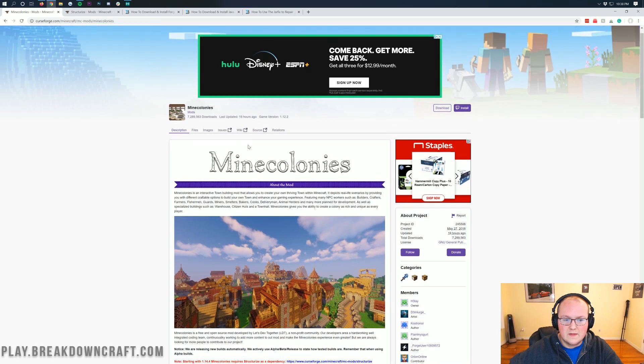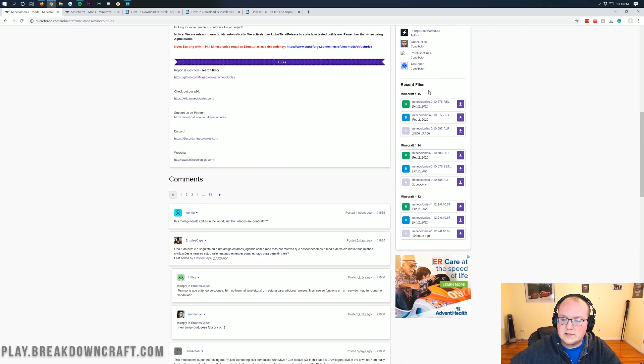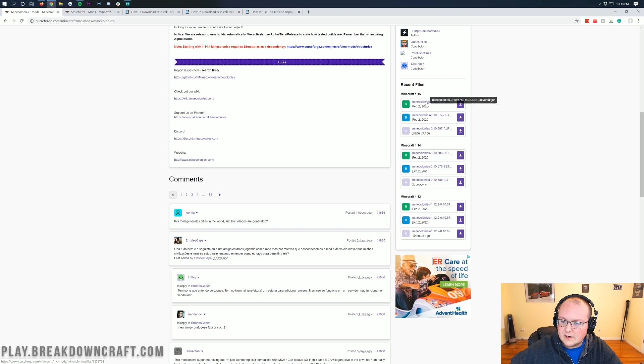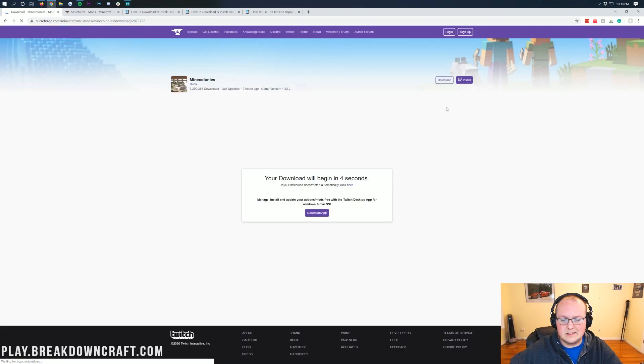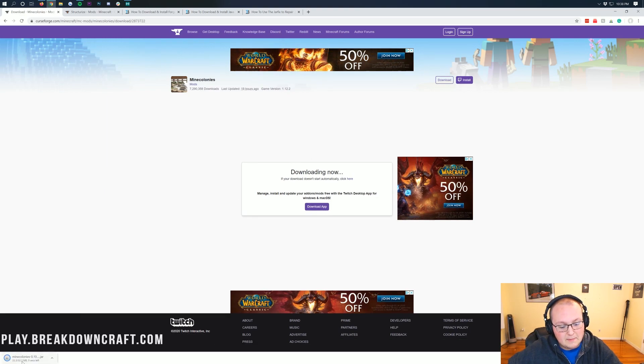Let's go ahead and jump into this. The first thing we want to do is come here to the download page - this is going to be the second link down below. This is the MineColonies official download page. Come over to the right-hand side and scroll down until you see the Minecraft 1.15 section. Find MineColonies and click the little purple download button to the right of it. That's going to start the download after a few seconds. As long as it says MineColonies in the title you are going to keep the file. On Firefox it's going to pop up in the center of your screen and you need to save the file there.